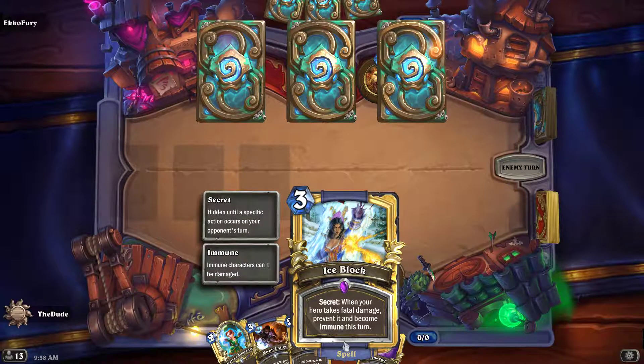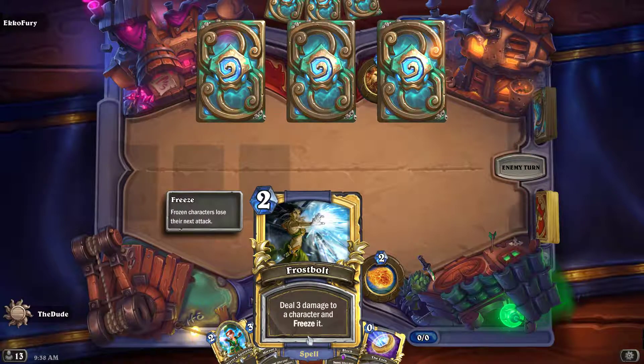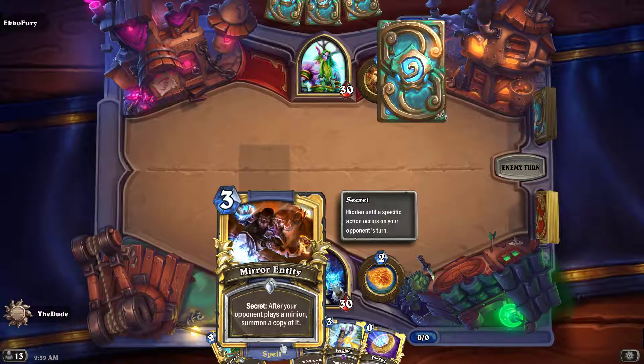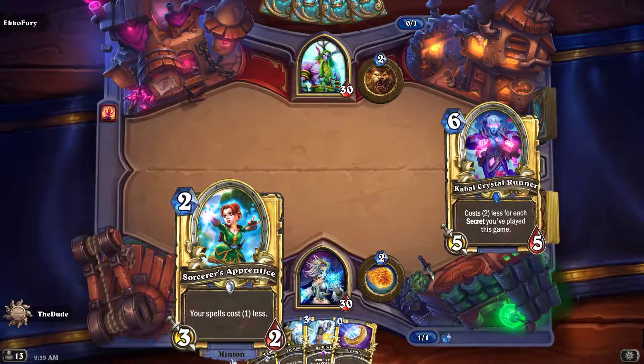And then we've got the ice block. Good stuff. Frostbolt — she's a little freaky looking, it's still cool. Got a little dagger action. Got the mirror entity. There he goes, he's busted the mirror. And the sorcerer's apprentice.